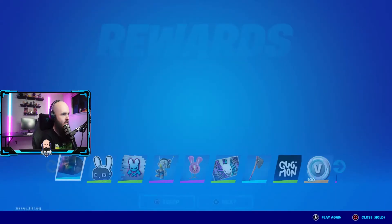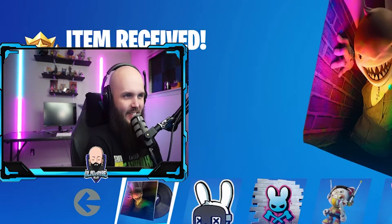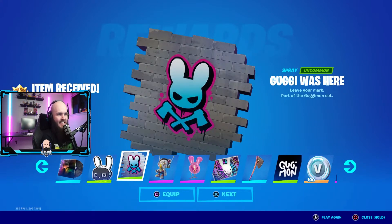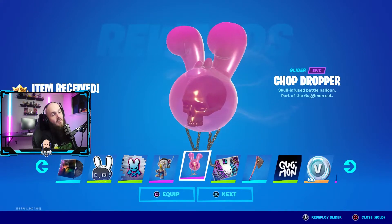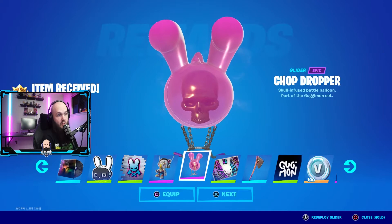Claiming page four — ooh! Okay, we just took a dark turn. They done got Corpse to collab for some music — I dig it. I want to see the skin, this alien rabbit thing. That's pretty cool. I normally don't like the gliders — y'all know I always use the victory umbrella for the season — but I may actually have to use this once or twice. And there's the skin: Gugmon. I'll probably use him a couple times, but we already know who I'm using first.